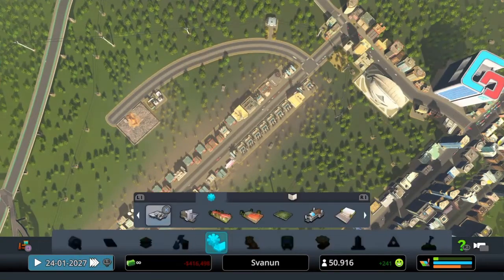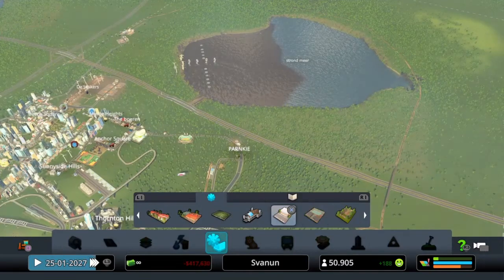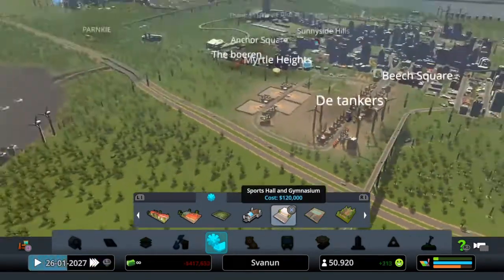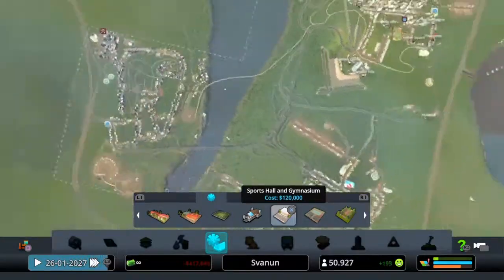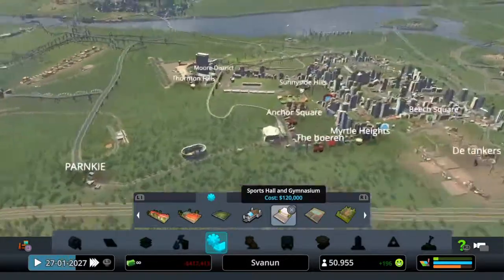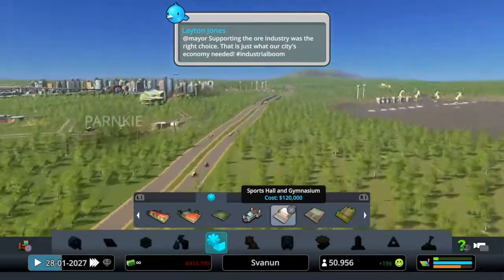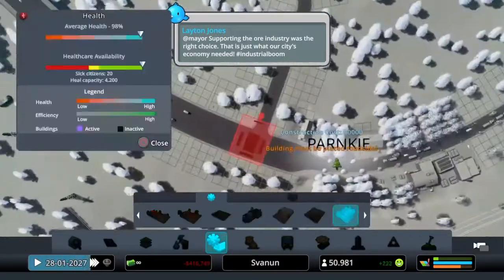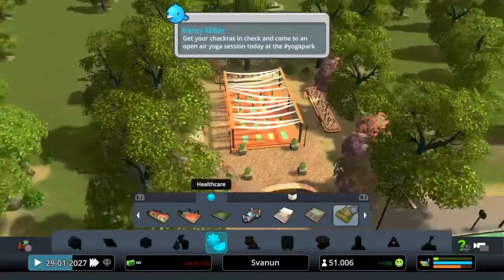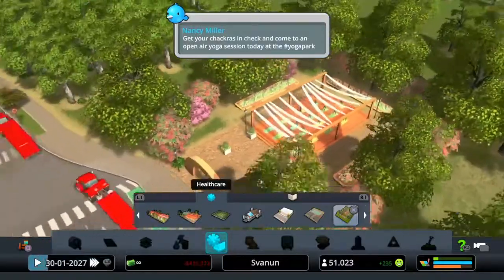For healthcare we have the Yoga Garden, Community Pool, Sports Hall, and Gymnasium. These are a combination of leisure and healthcare in one — they make people healthier and give them fun. Let's place the Yoga Garden here — look at them, they're already doing yoga!